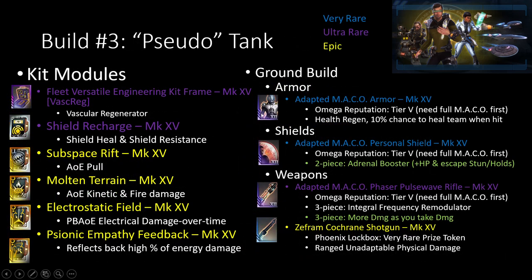For the Pseudo-Tank build, what I have here — I use the Fleet Versatile Engineering Kit Frame with a faster regenerative thing there just for an extra heal. Additionally, I have the Shield Recharge for additional Shield Heal and Shield Resistance, which also gives me a super insane amount of Shield Resistance about half the time whenever I'm using this thing — it is decently spammable. Then I will do the combo of Subspace Rift and Molten Terrain with Electrostatic Field. I feel that these are pretty good — engaging with these two and then when I'm really close to enemies I activate Electrostatic Field as well.